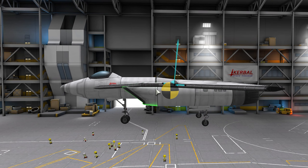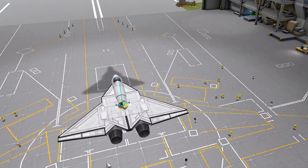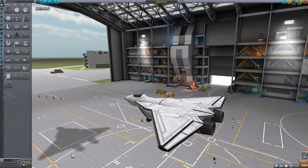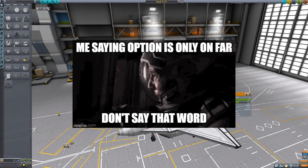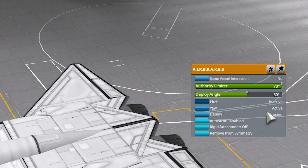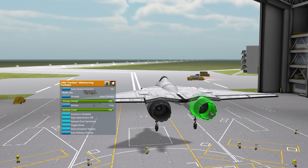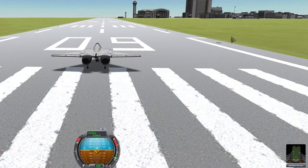I'll keep the explanation brief and show you two methods from the last video that I used to create the aircraft. If you're curious about the explanations, please check the previous video. In stock mode, there's an airbrake option available as a spoiler, which I mistakenly mentioned last time that it appears only when FAR is installed — I was wrong. This option is included in the base game. I placed one on each wing, and the engines were positioned as dual engines using the Panther engine. Let's fly it!